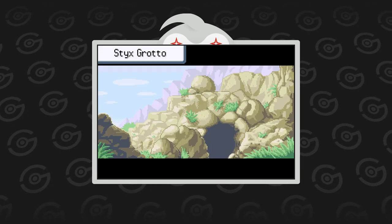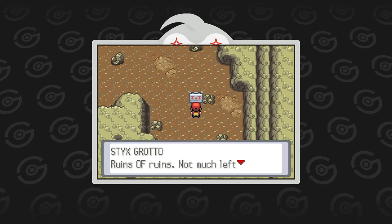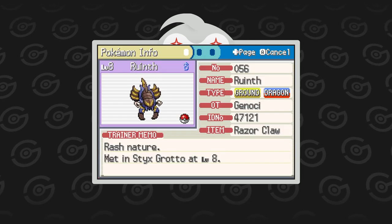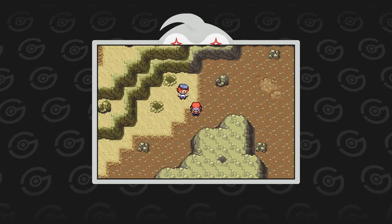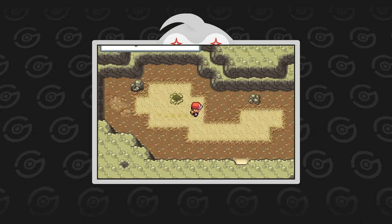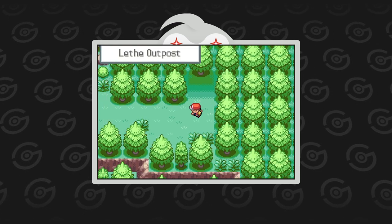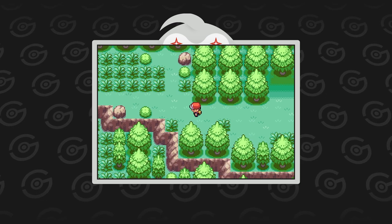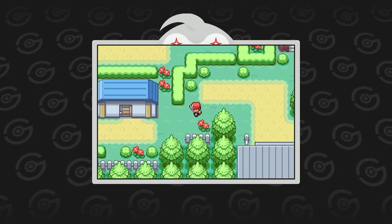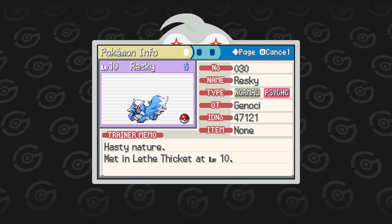From the Styx Badlands we can enter Styx Grotto, the Ruins of Ruins, where we can encounter new Pokémon including Ruins and Peshpoke. It's a big cave separated into a few smaller caves. At the end of Styx Badlands, I reach Lead Outpost, which is a town in a forest-looking area. It has some grass patches where I catch two new Pokémon — Reski and Hirokata.